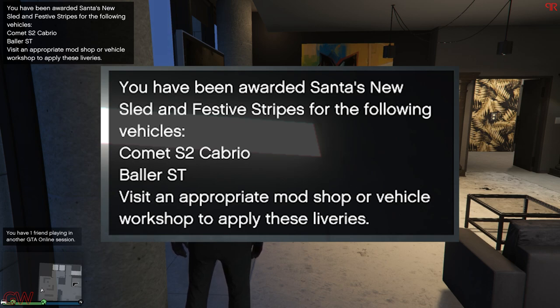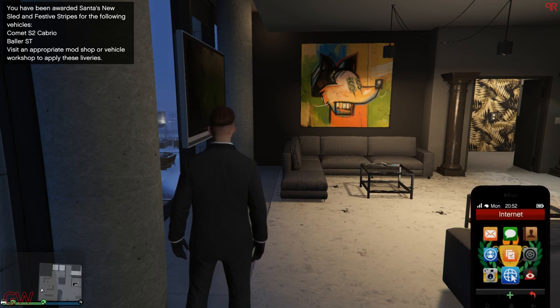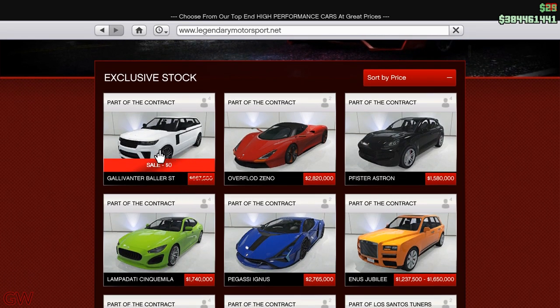The festive deliveries are for the Baller ST and the Comet S2 Cabrio, which I talked about in the individual customization videos. If you haven't seen those, make sure to check them out — I'll be linking them at the top as well as at the end of the video. Now, going on to the vehicles.